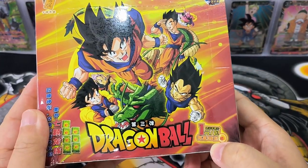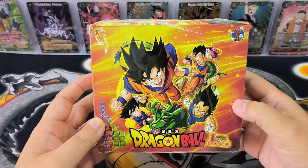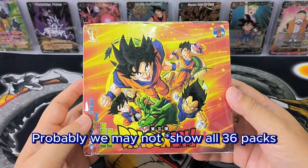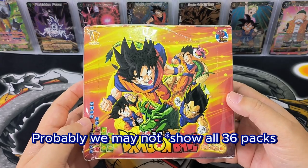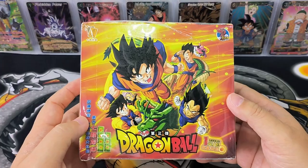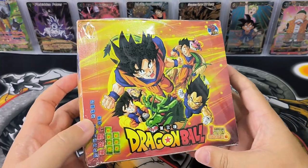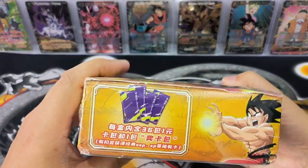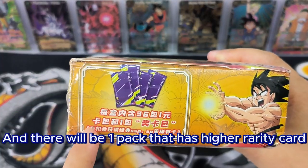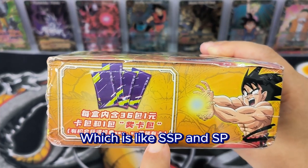Over here it states that every box has 36 packs. We may not open all 36 packs, so we'll open a few to see the design of the cards, and when there are some good rarity or good hits, we'll show those cards. There will be one pack with higher rarity cards, like SSP and SP.